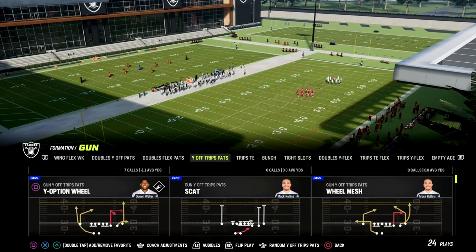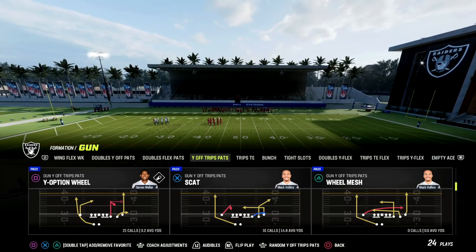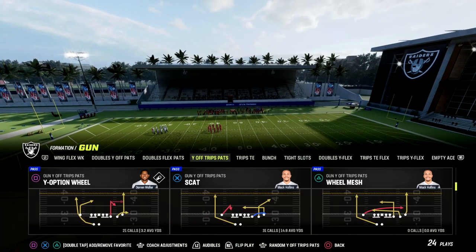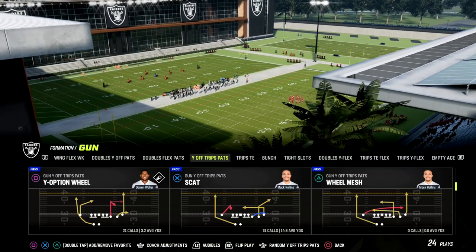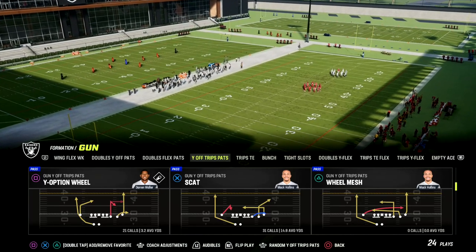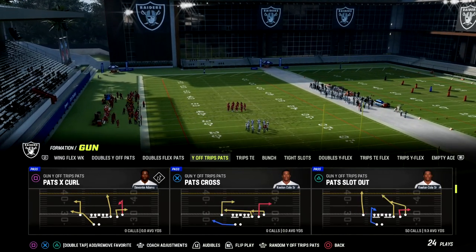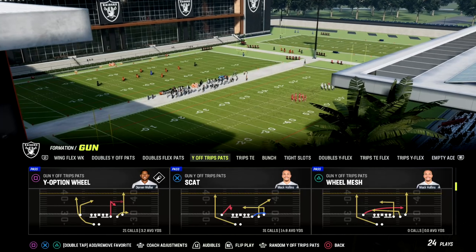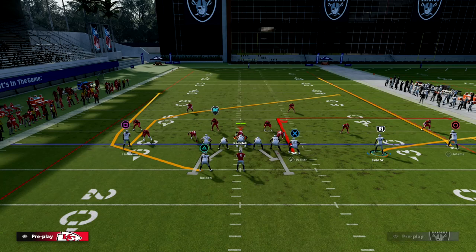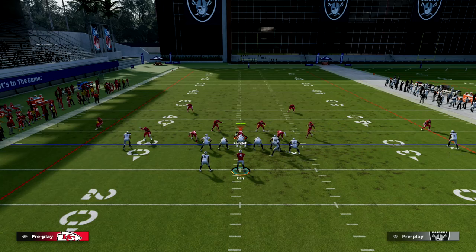The play we're taking a look at today is Y-Option Wheel, and it's a really simple setup. You don't need any hot route abilities whatsoever. I would prefer you have set feet lead but I'm not going to be using it in this video. We're going to show you some really cool stuff about wheel routes — they're making their way back into the game and have been good for years in Madden. The setup is: re-flat route the slot receiver, out route the tight end, and motion the slot across.